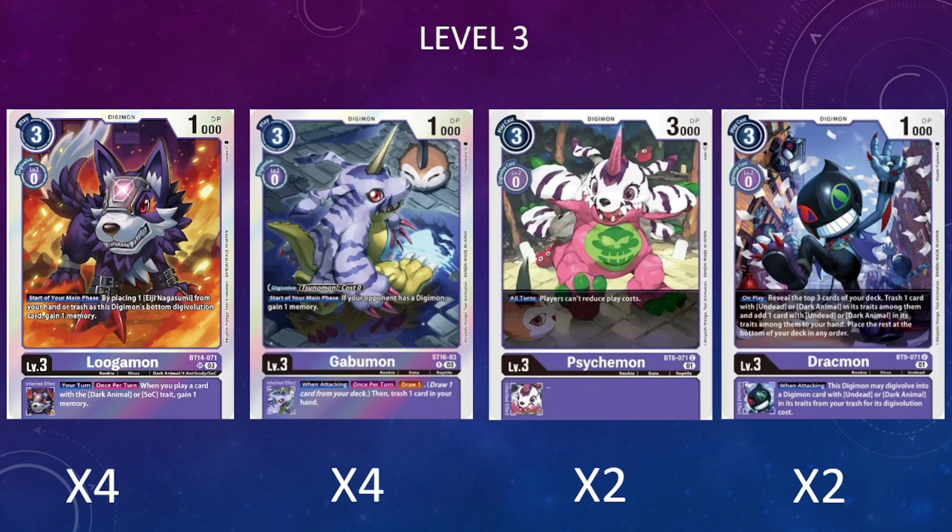For the other level threes, I'm running four copies of the starter deck Gabumon — it gains extra memory passively, but the main reason is its inheritable draw-and-discard ability. Then two copies of Psychomon as the deck's dedicated floodgate to turn off some opponent play lines. Finally, two copies of Drakban, which synergizes with dark animals by searching them out and providing an extra way to digivolve into dark animals from the trash, with no once-per-turn restriction.